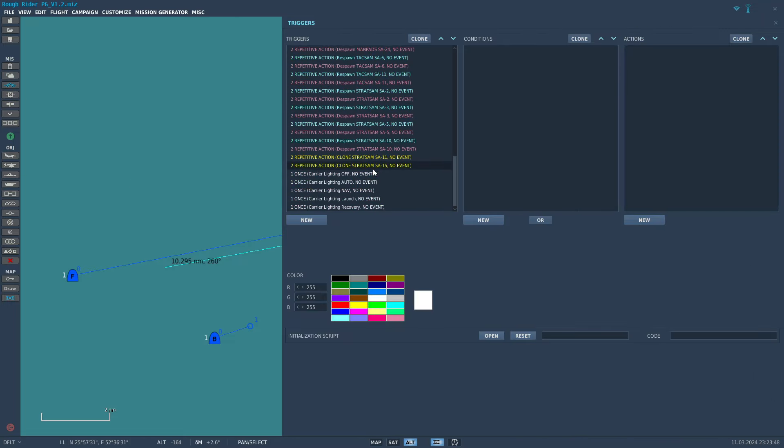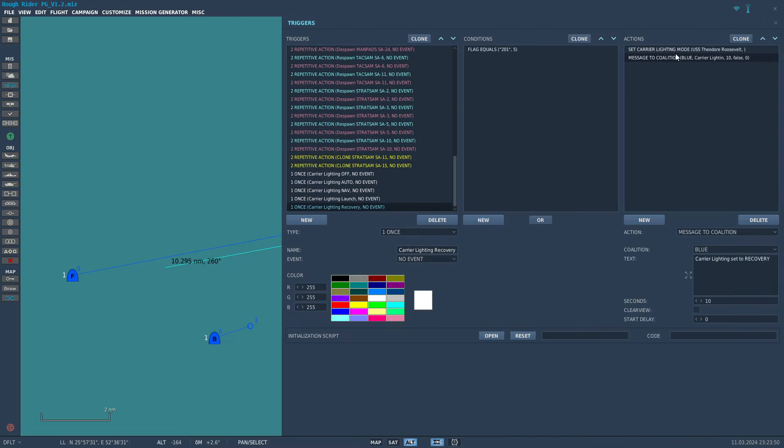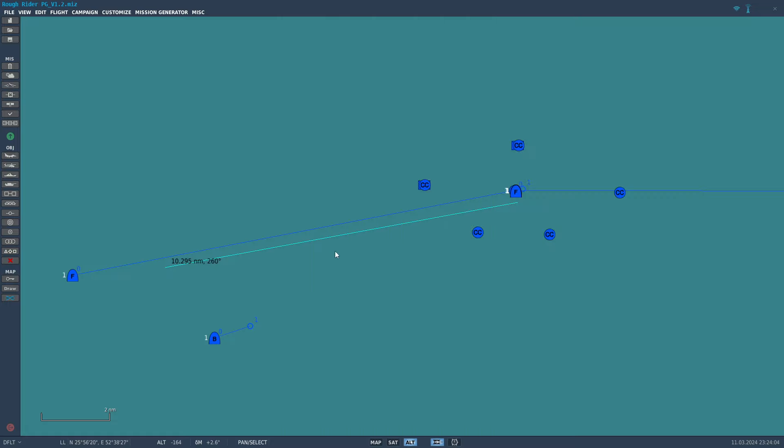The other thing is triggers. You can use the 'set carrier lighting mode' trigger and set it to whatever you want with a radio button. With those two things — minimum cloud base and carrier lighting control — we now have the ability to create great-looking minimum visibility approaches.